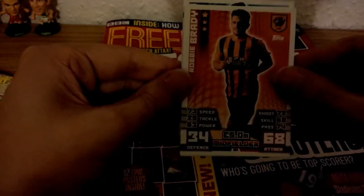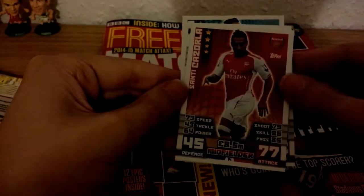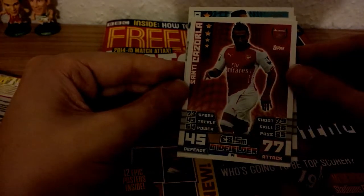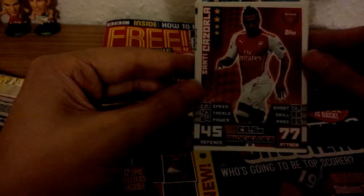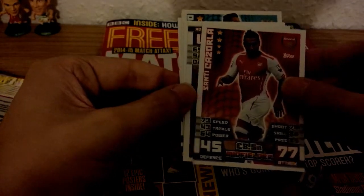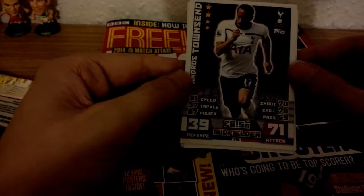Robbie Brady of Hull City, number 121, midfielder for Hull City. Santi Cazorla of Arsenal gets a 77 attack rating — 8.5 million power midfielder for Arsenal. And we have Andros Townsend as the last card in the pack, Tottenham Hotspur. Do like the new design of the cards.